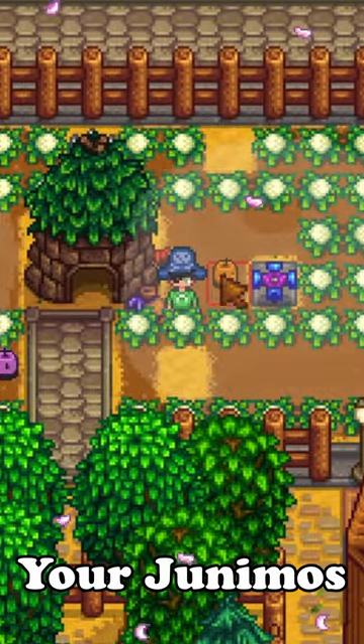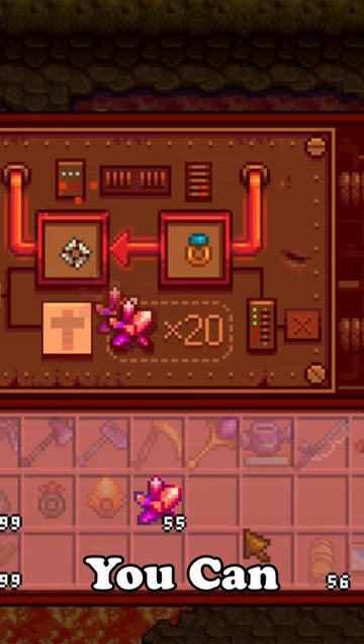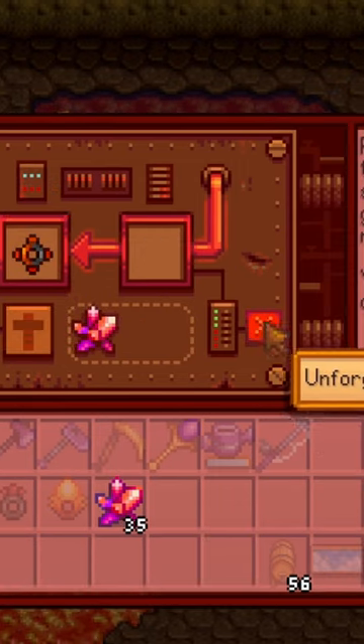You can also change the color of your junimals by placing gems in the hut. If you combine a ring, you can separate them at the forge with a separate button.